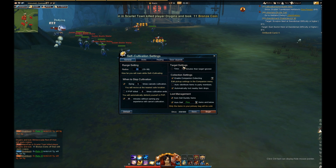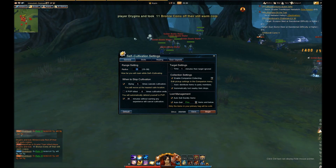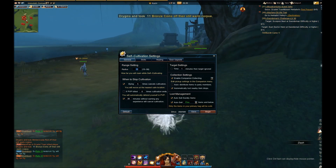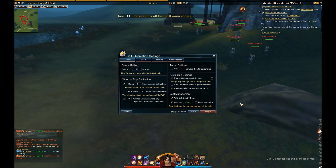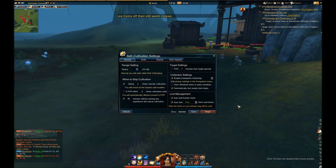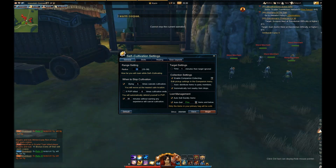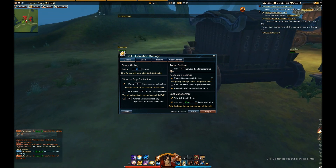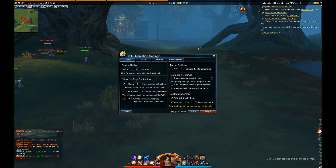This next one is target settings. I haven't fully tested this yet, but I'm assuming that if a monster doesn't die within a minute, you will ignore that target and target something else. I don't really see the point of that because usually monsters always die, unless a really big event boss spawns — like a gigantic mammoth or something. Very unlikely, but in that situation you might want it, unless you want to self-cultivate on a world boss, which is not a good idea.